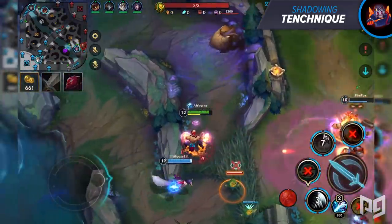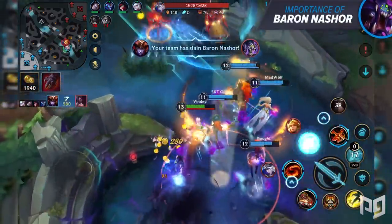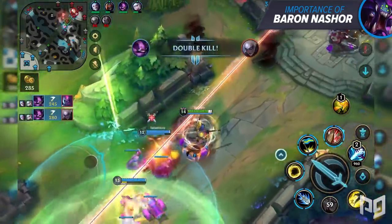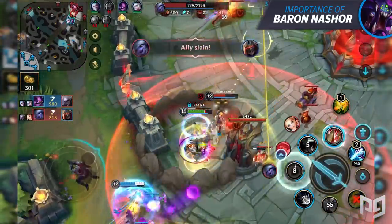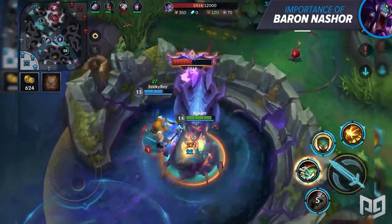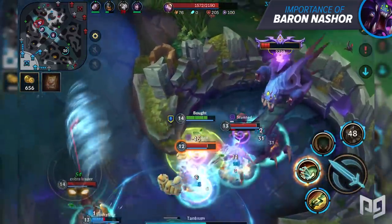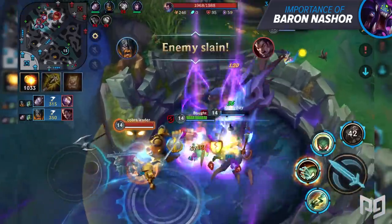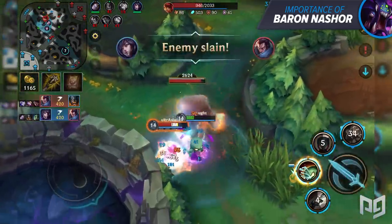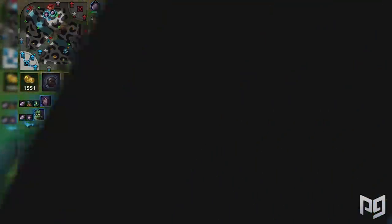The most dangerous objective in the entire game is Baron Nasher. This buff allows you to siege the enemy base by buffing your minions to deal increased damage and become significantly tankier. However, taking Baron isn't easy — unless you have a strong marksman, the big purple worm deals massive AoE damage that can destroy your team. If you mess up you could be aced and losing Baron is almost impossible to recover from. Alternatively, if the enemy is going for dragon and you have a secure path to Baron with no enemies nearby, take it. You can also bait the enemy by pretending to do Baron and waiting in a brush to trap them.